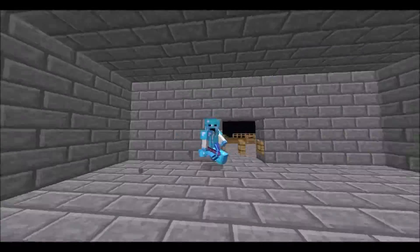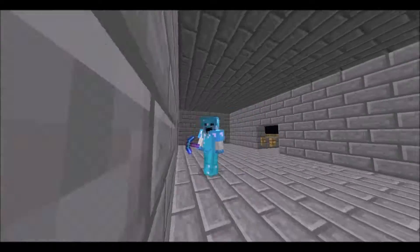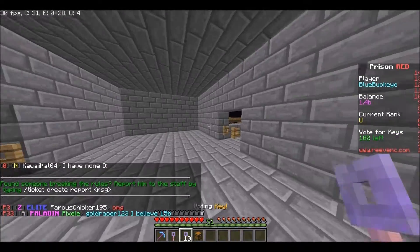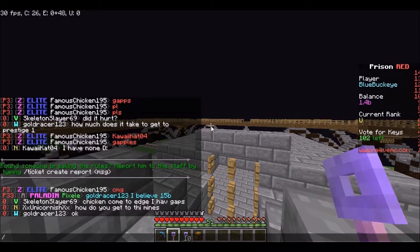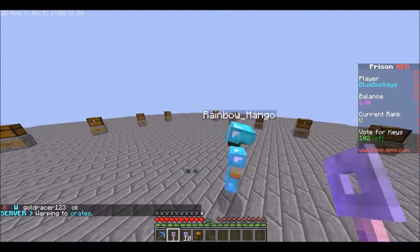What's up guys, the Blue Buggy here, back with episode 6 of this prison series. I hope you guys are having a great day. In this video we'll be starting off with the vote keys — I actually have 10 voting keys and one common key because it was like a supply drop opening they gave you for voting. So let's go slash war crates!